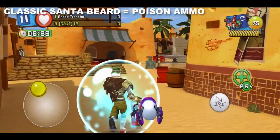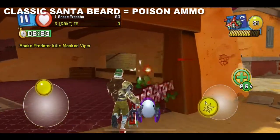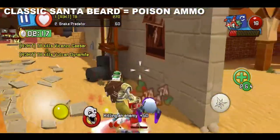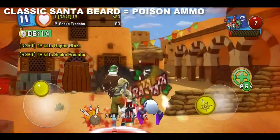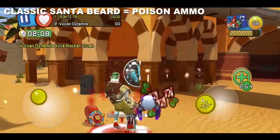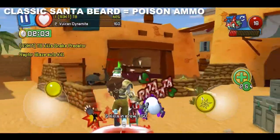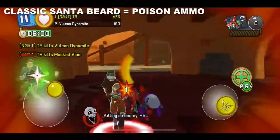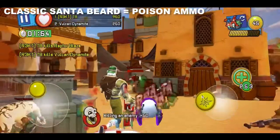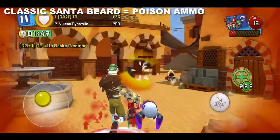The next one I'm reviewing is the classic Santa beard, which basically gives you the poison ammo effect. In my opinion this is crazily OP — it's actually better than the heavy masculine with a poison effect. Just look how fast it kills people. It's one of — it's actually a very good weapon to play with. It's better than the heavy masculine as I said, but it's not the most OP weapon in the game — not like the heavy skull or something. But it's really really good; you kill people so fast. This is for me and for most of the community the best beard you can use.